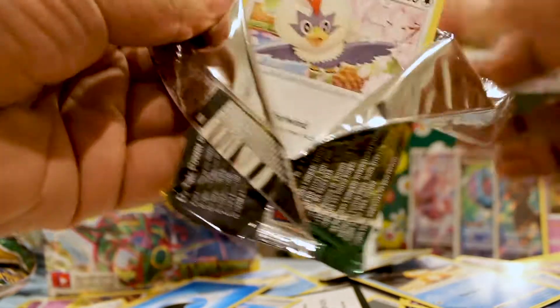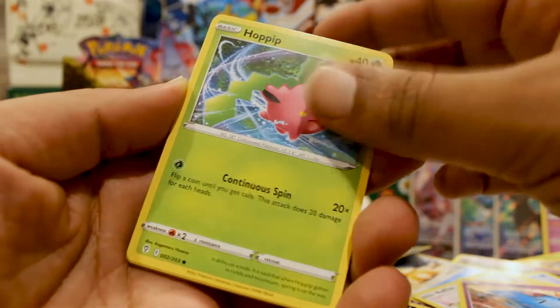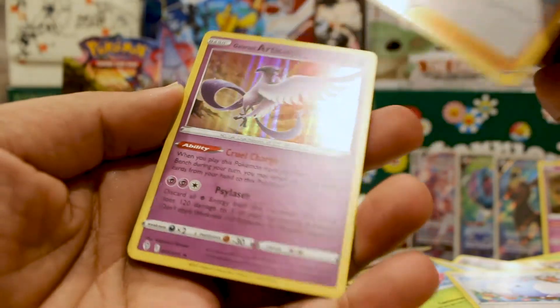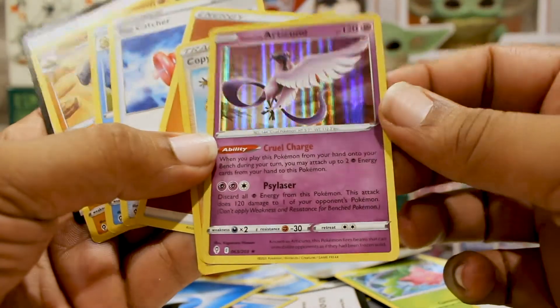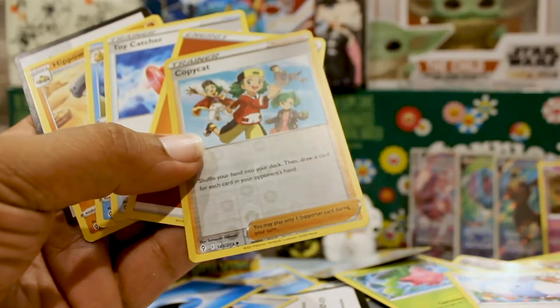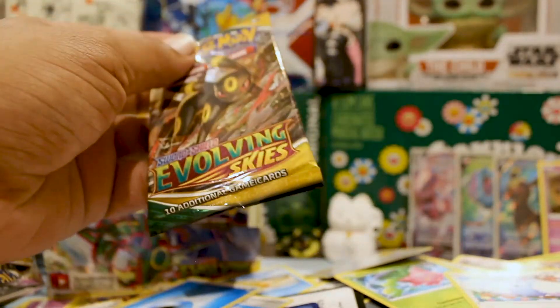If they can give us that dark energy, I'm sure they can give us the Umbreon as well. A Regidrago, Wobbuffet, Hoppip, Swablu, a reverse Copycat, and another Glarian Articuno — I am not mad at that at all. This will definitely be going into my Shadow Rider deck. The reverse Copycat is cool because I picked up an E-reader Copycat that tells you to put it next to your Pokemon so you don't forget that you played a supporter this turn.